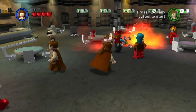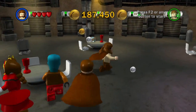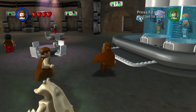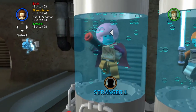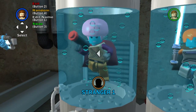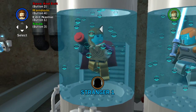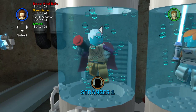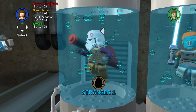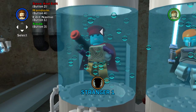Hey there y'all, this is Lightning Bolt Forever back with more Lego Star Wars: The Complete Saga. Before we get into the next level of the Phantom Menace, I actually wanted to show off the character customizer in more detail and actually go and create somebody here, because it occurred to me I don't think I ever showed this off in Lego Indiana Jones. So I figured, why not just have a little fun with it?